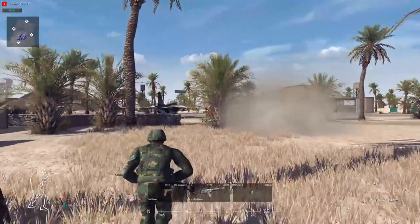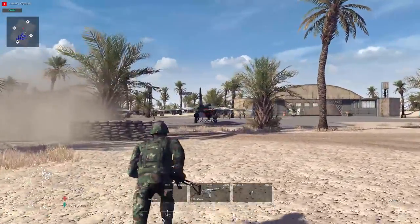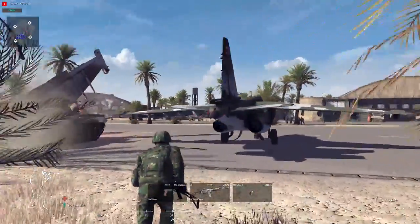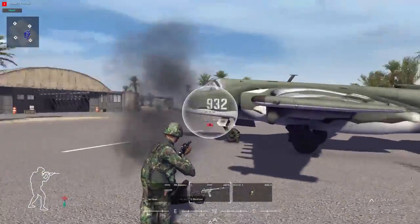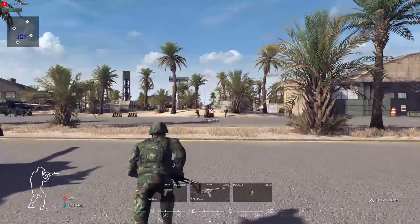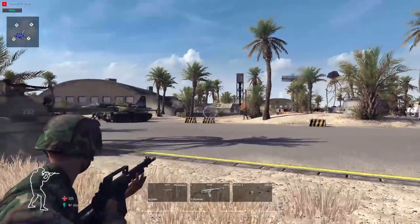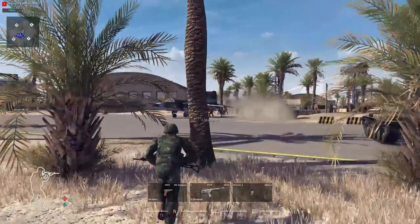Alright, so here we are now at the side of the tarmac. All units are heading forward. The tank just goes right through the plane, showcasing the destructible environments — I guess this guy didn't like the new Top Gun movie. And there we have the silhouette of the tripod. Tanks are taking it under fire as well, that's a good sign.